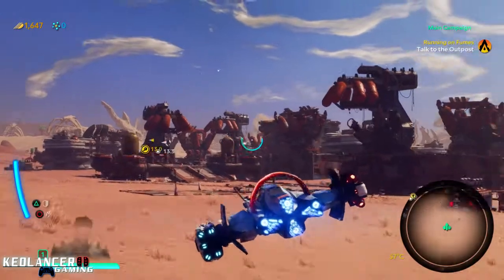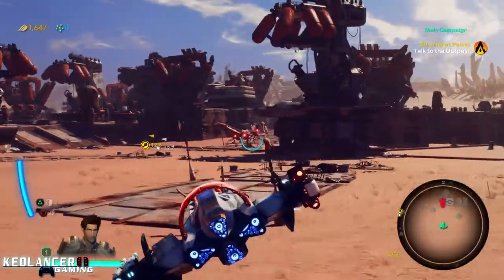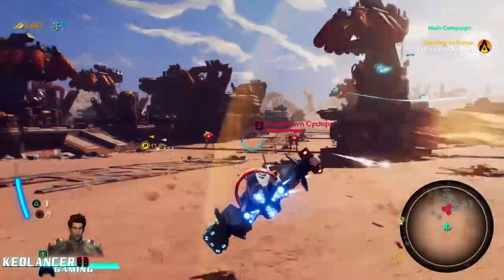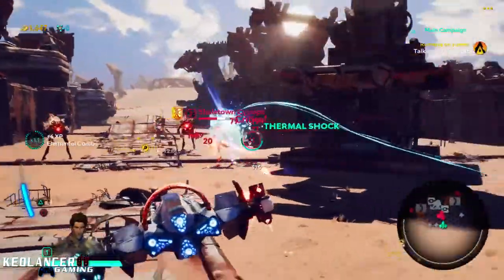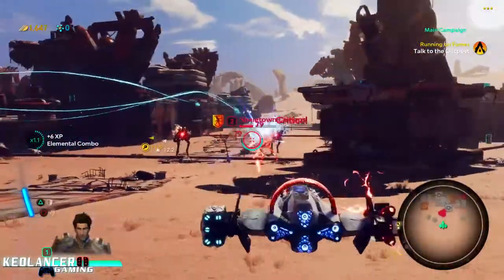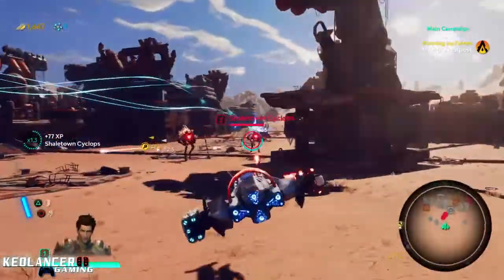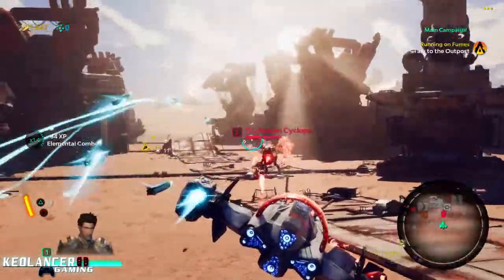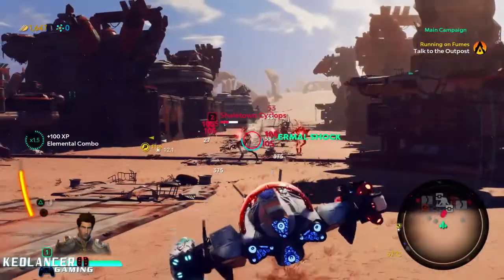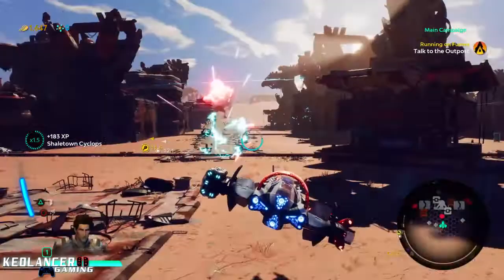Now we're going to try another combo with the Frost Barrage and the Vulcan. This is my other bread and butter while mixing the other weapons — you can do a Thermal Shot. See, that does a lot more damage just because it's an elemental combo, and elemental combos are very, very important in this game. Also watch your gauge so you won't overheat your missiles — try to keep that in mind.